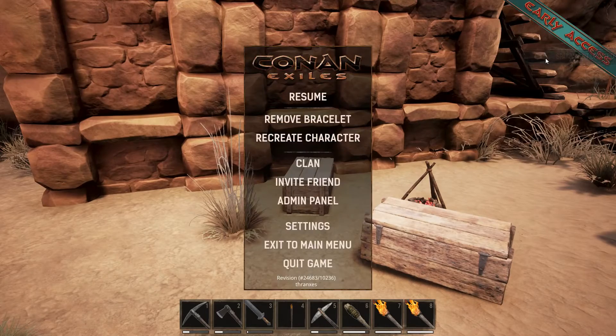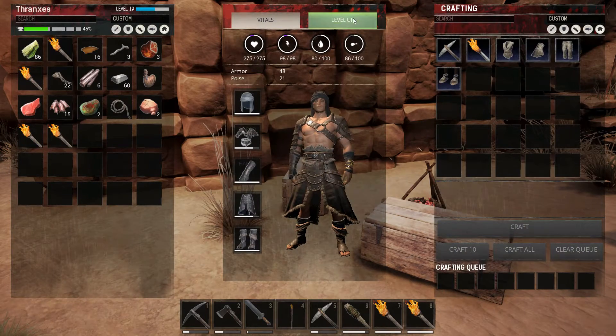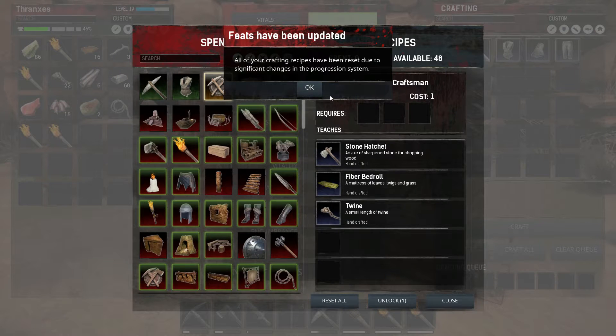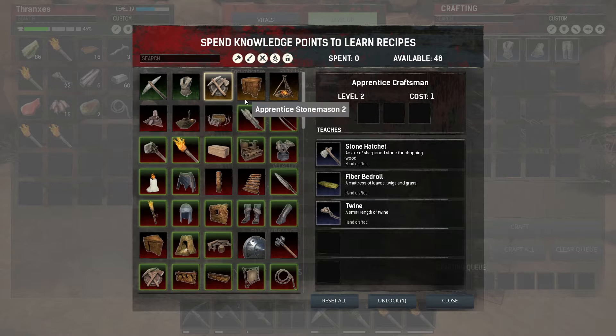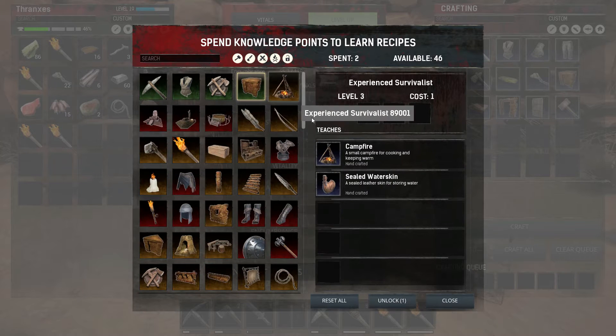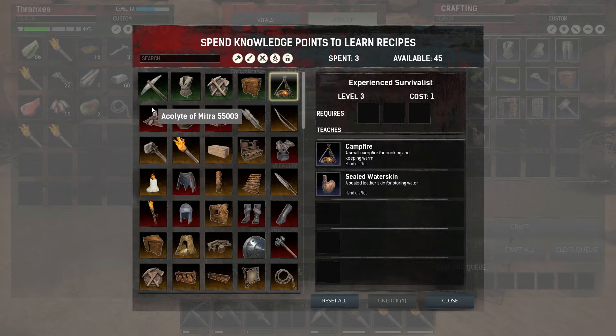One of the first things I noticed is when I went to my skills — my stats don't seem to be here, which is somewhat odd. Level up, vitals. Okay, that's interesting. Anyhow, my skill points are all intact. And when I come here it says feats have been updated: all of your crafting recipes have been reset due to significant changes in the progression system. So I believe they took out prerequisites for some items. We're going to take our time and go through here and see what we're going to learn — apprentice craftsman, apprentice stonemason, experienced survivalist. These are important.